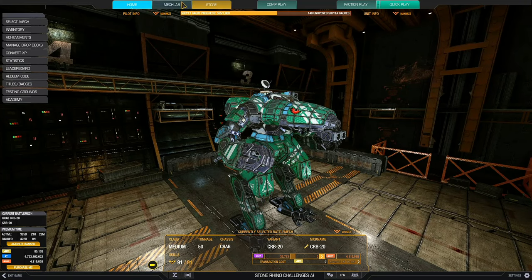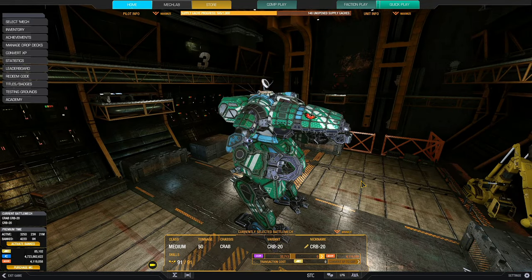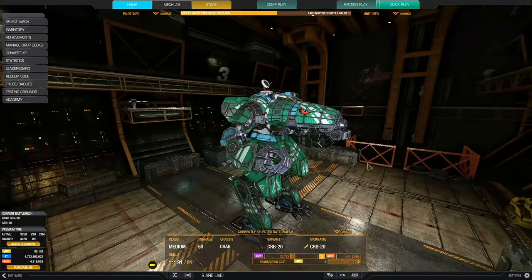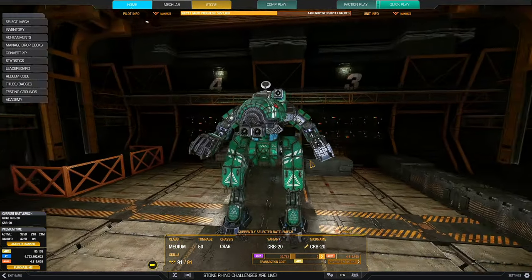Before we go into MechLab, let me talk about the Crab itself. The Crab has wonderful hitboxes, similar to the Marauder style, like a torpedo. So you can spread damage between the right torso and left torso pretty easily by just twisting your torso. Being a 50-ton, the torso twist speed is pretty darn nice.